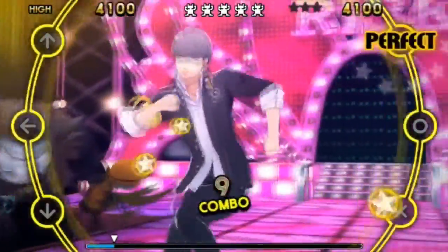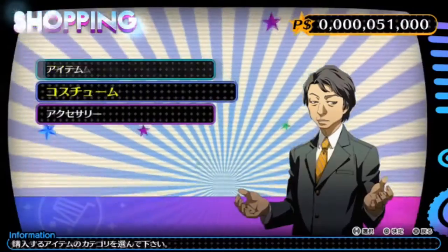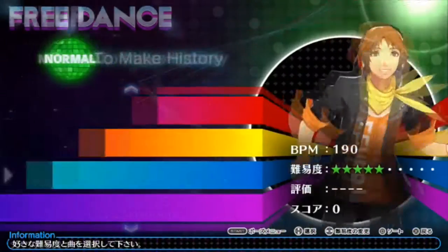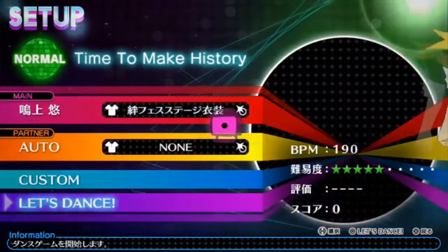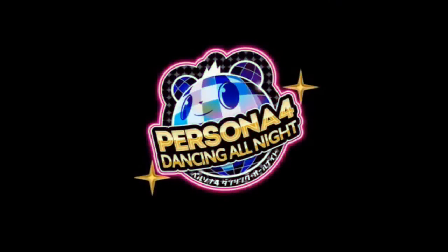None of this sounds like a Persona game, does it? Don't worry, because it's everything outside the gameplay that gives Dancing All Night that distinct Persona feel. For starters, the menus in Dancing All Night borrow all the colors from Persona 4's palette, and beautifully mash them together with every translucent hue of a disco ball. It's like Saturday Night Fever melted all over Persona 4's menus, and I love it.